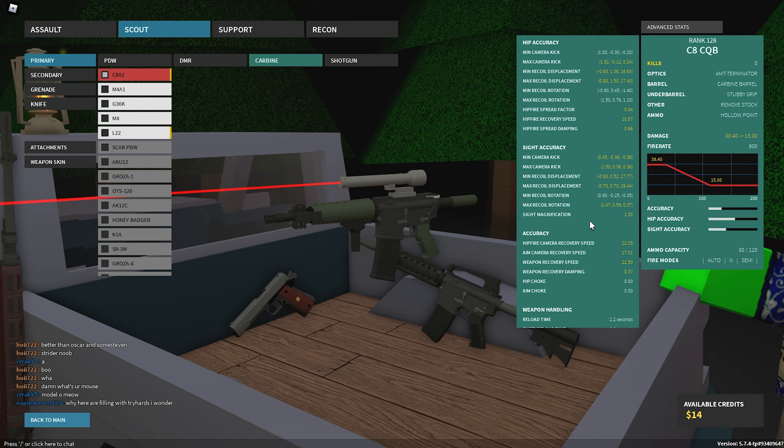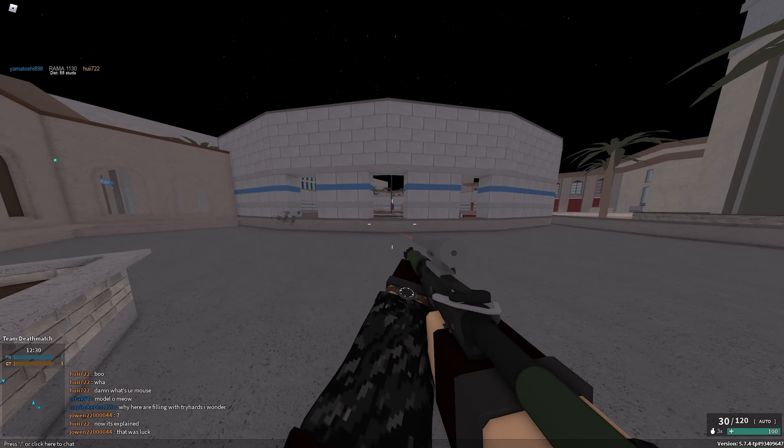That's why you put an AMT Terminator on it. The AMT Terminator basically makes the recoil less noticeable than when you're even using a goosaku sight. I'm pretty sure this has a sight magnification of 1.0, actually. So you pretty much can't see the recoil with this. Basically, I just showed you how to make it an incredibly fast gun, and then how to get rid of the recoil that comes with it.